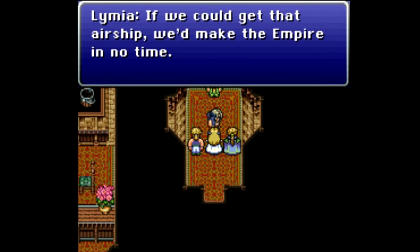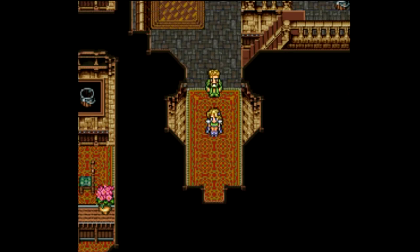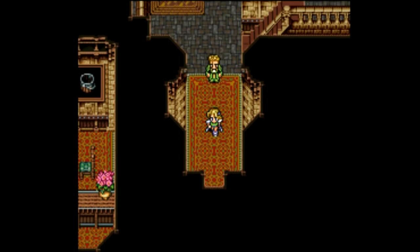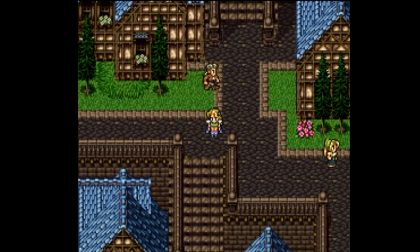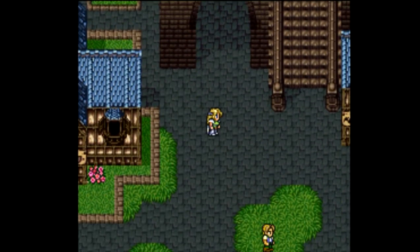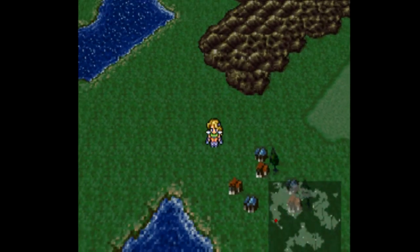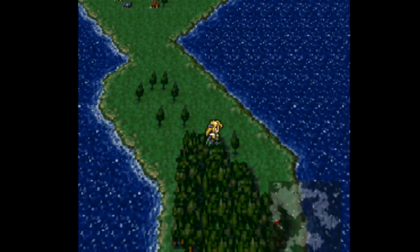If we could get that airship, we'd make it to the empire in no time. Let's set up a meeting with Setzer. That's pretty much it for the town of Jidoor — even though I had to cut off Setzer's theme music, and everybody has really good theme music in this game. We're heading south to the Opera House.